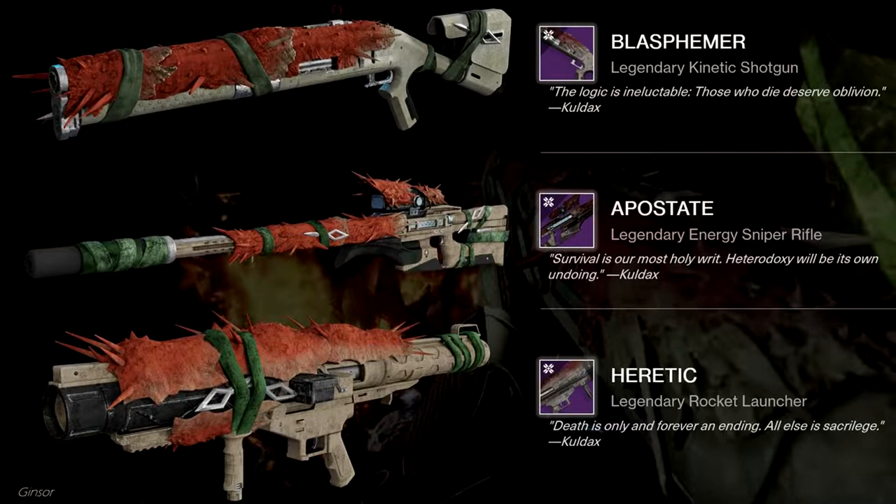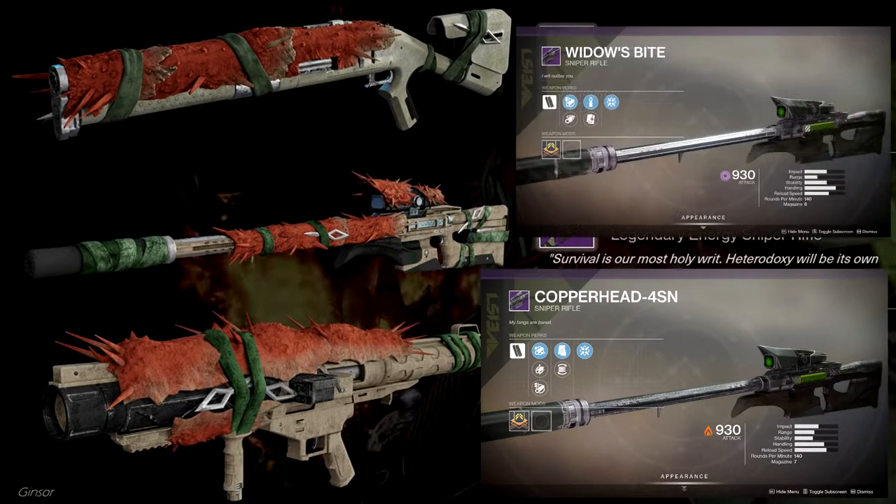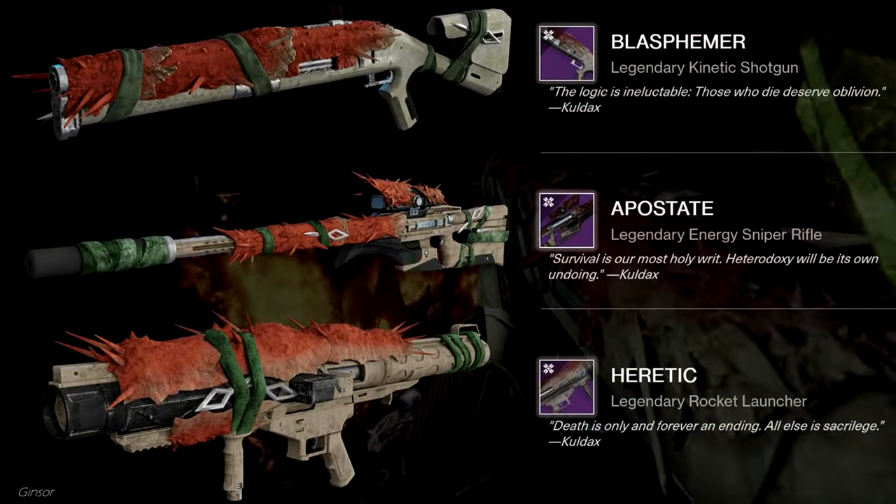Next one is the sniper rifle which is called the Apostate, and I'm gonna be real with you guys — again disappointing. This is coming from the weapon model of the Copperhead and Widow's Bite. I'm just disappointed, that's all I can say. I was hoping for a new model but no, we didn't get a new model.